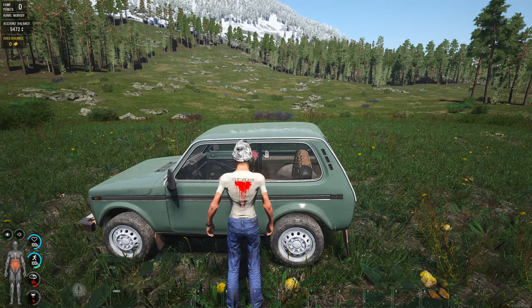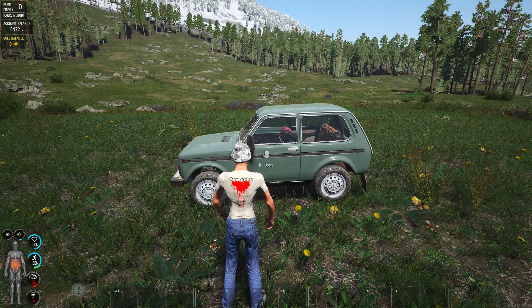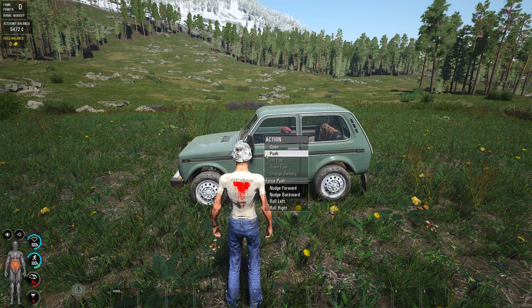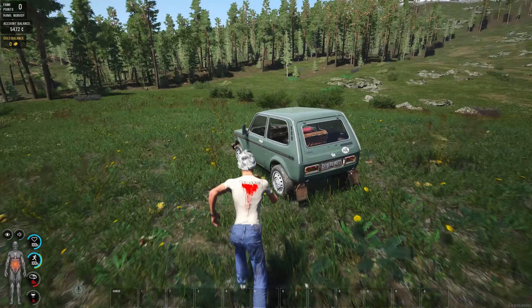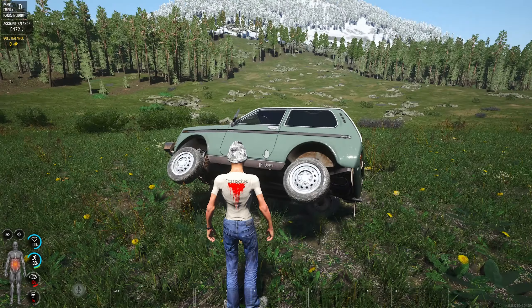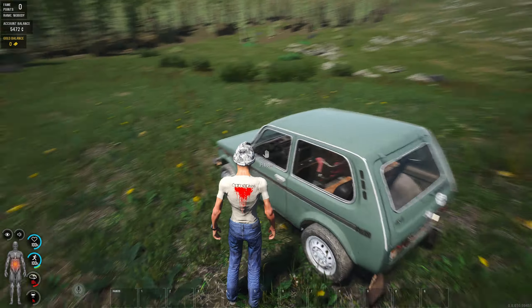Before I drive about in it, I'm going to show you the vehicle recovery options you have now. If you flip it — and it's going to take a lot to flip this — you've got the nudge forward function, the nudge back, and obviously roll it left and right. So if you're on a little rock that's going to flip it over.